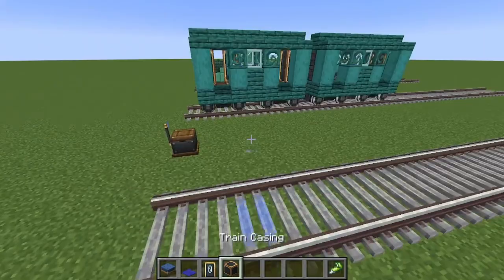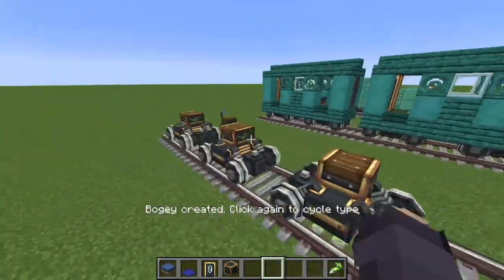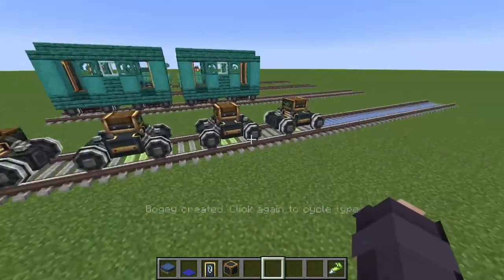You want to start with the train casings. Place one right here, right there, right there and right there. So we have four next to each other with a block in between like this.